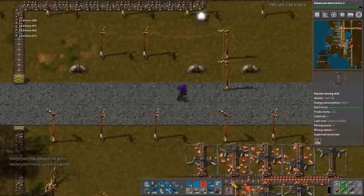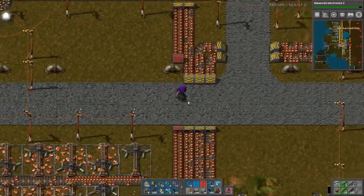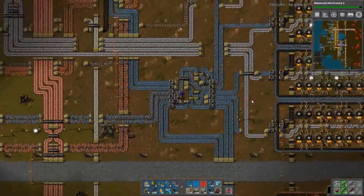We are having an interesting time. Last time I left off, these factories are not getting enough iron for the gears, so what I'm going to do is make this an underground. Oh shoot, I don't even have any undergrounds.